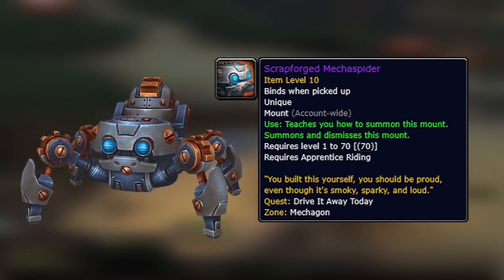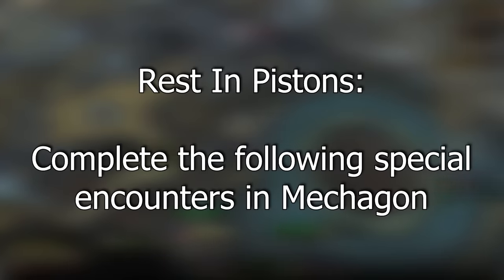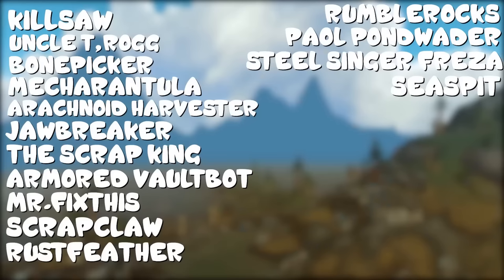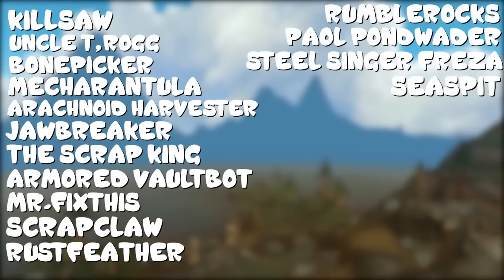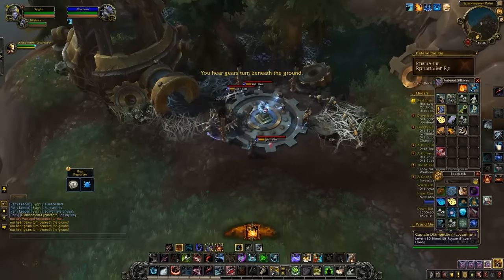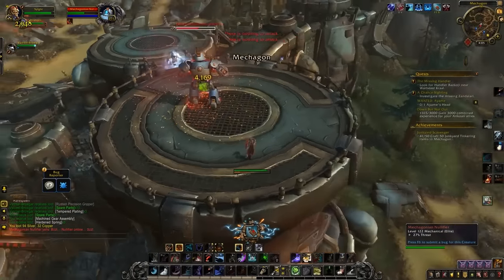The next achievement is for making the mount — specifically creating the Scrapforged Mecha Spider — which we'll be working towards anyway for the standalone mount, so that shouldn't be too difficult. After that is Resting Pistons, which requires us to kill every single rare in Mechagon. There's an older video covering all the rares in Mechagon, and I also have a link to a Wowhead post in the description, so you can use whichever resource works best for you.